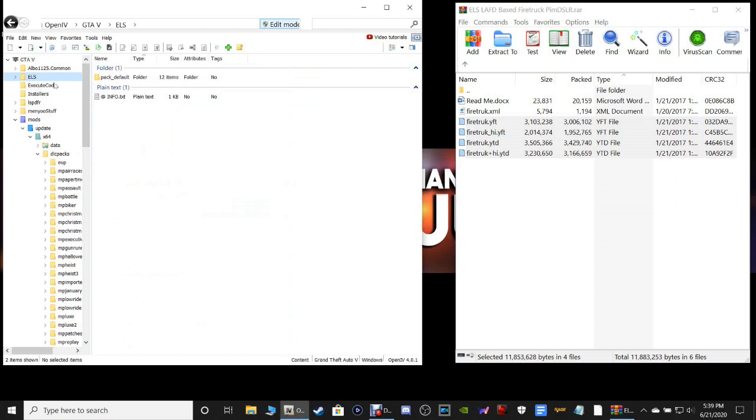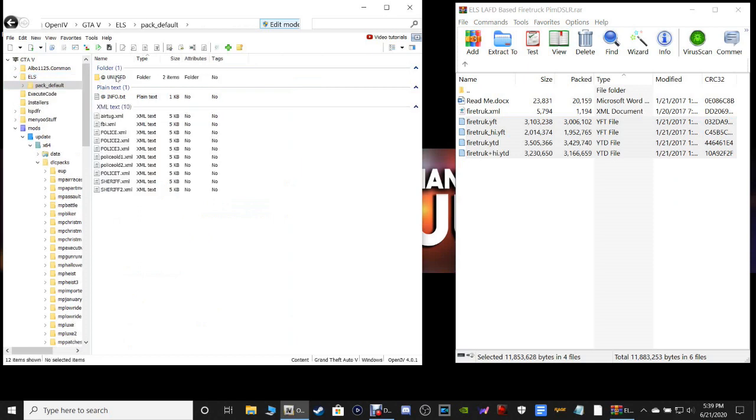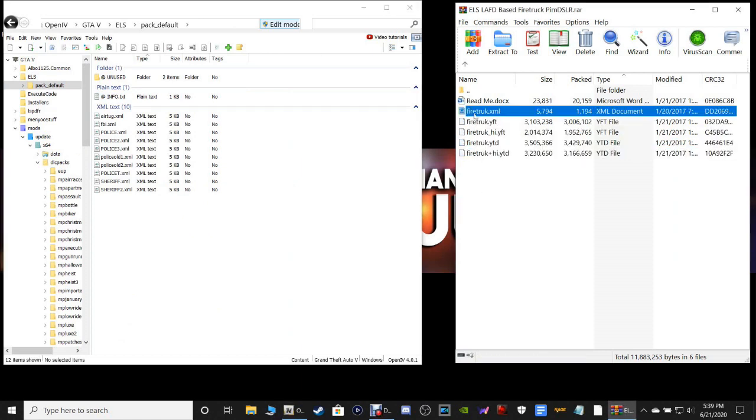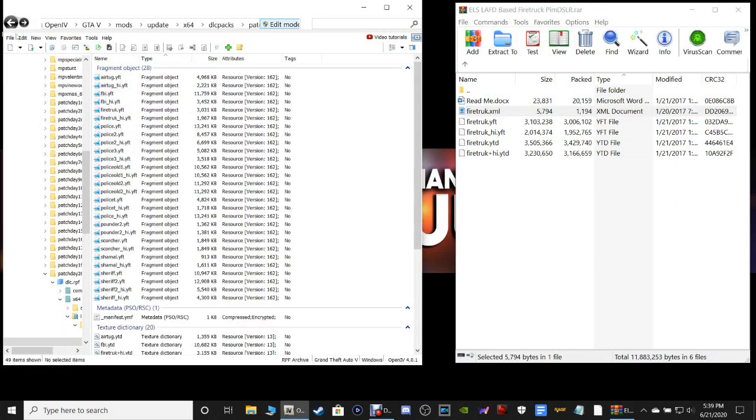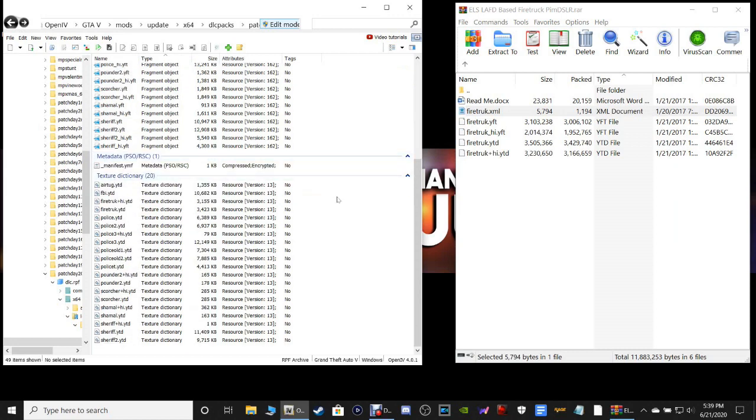Now scroll up in OpenIV and navigate to ELS, which should be in the side here — you need LSPFR for this. Go to ELS > pack_default. Now grab the firetruck.xml, pull it into your OpenIV like this, and drop it. Your fire truck is now installed.